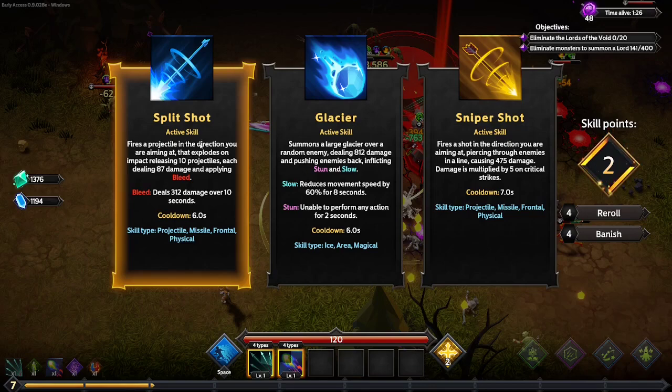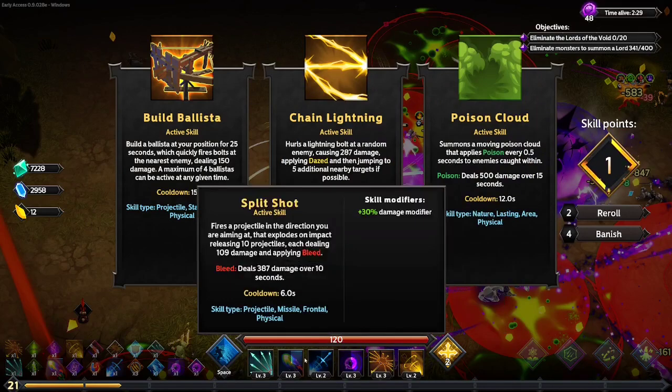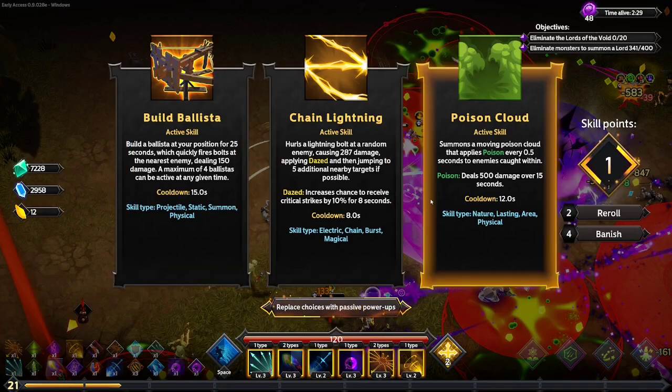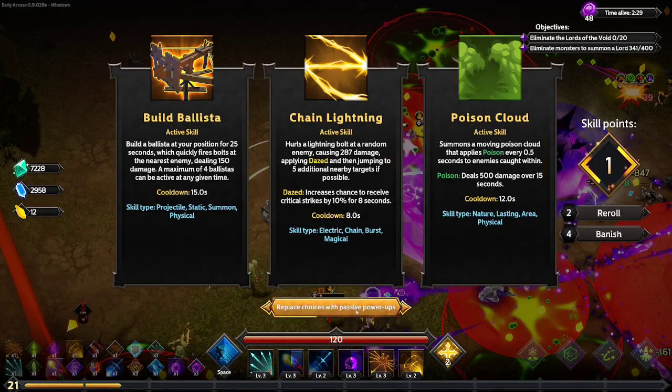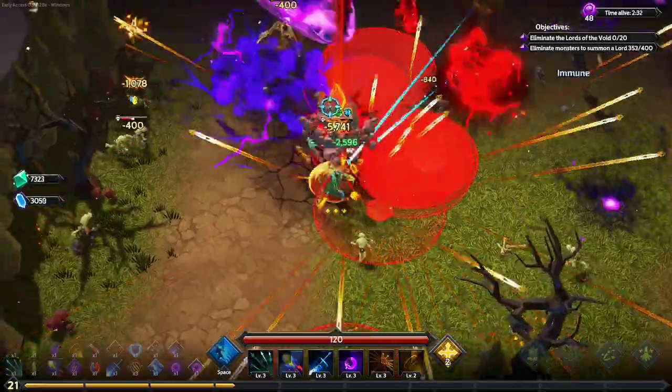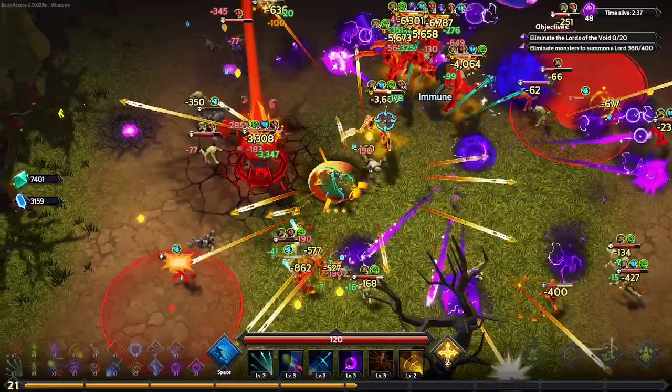We're gonna skip to when the bosses spawn and show you what those look like - that's where we'll stop for today. One of the nice things about this game is that when your skill slots are full, at any time you're offered new weapon skills you can change them. You're not stuck with the first six you get - you can replace them later on. Also, if you pick a new weapon skill, it will be of the average level of what all of yours currently are, so you don't get a level one weapon skill that hinders you. And if you don't really like any of the weapon skill choices being offered, there's an option to replace your choices with passives - that way you're not forced to pick a weapon skill you don't like without wasting a reroll. That's probably one of the things I like most about this game - the quality of life is really really high.